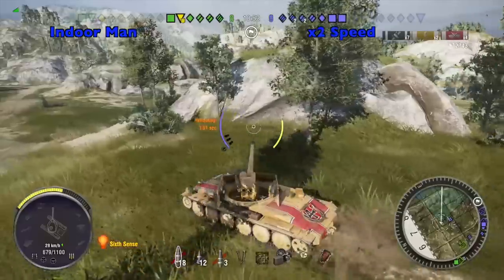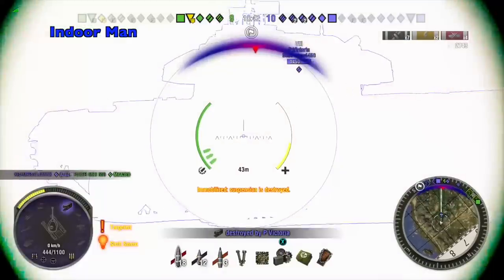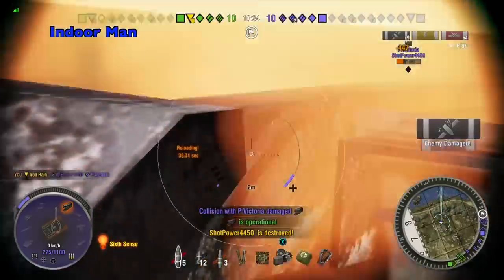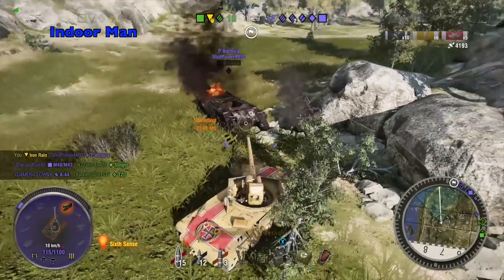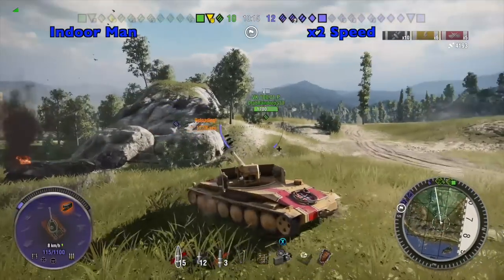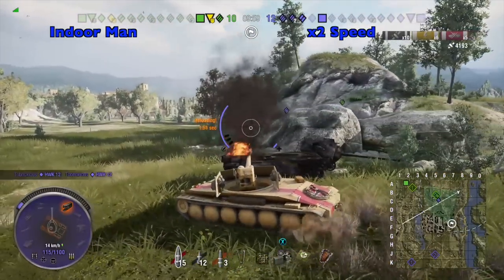Now I've got a flanking Primo Victoria. I still have enough hit points to win a head-on engagement with them as long as I don't get rammed. Fortunately he didn't get a head-on ram, otherwise I don't think I would have survived that. That is a terrible position to ammo rack an enemy — getting crushed by a turret is not what I have in mind for a glorious death.